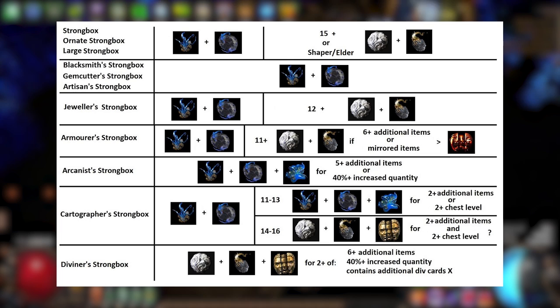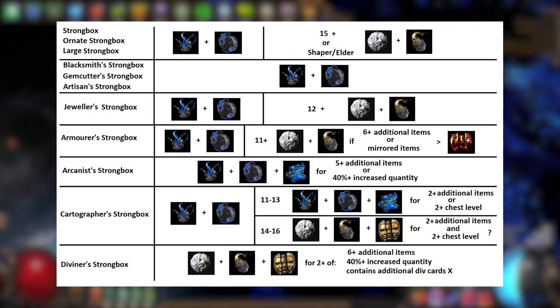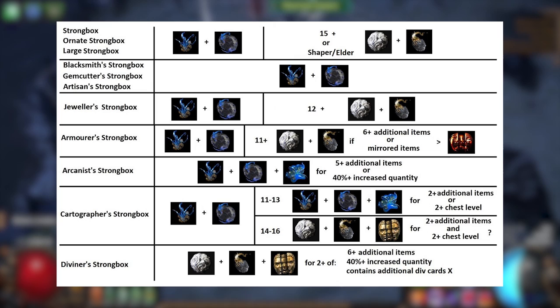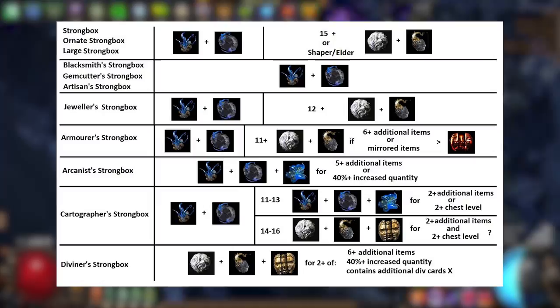For example, I will very rarely bother identifying regular, ornate, and large strongboxes, let alone crafting them. This also goes for blacksmith, armorer, and jeweler strongboxes as well, unless I'm in a high-tier Elder or Shaper map and feel the need to. I should add that rolling an armorer strongbox is definitely something to consider if you have the increased strongbox quantity sextant active, as 6-linked items are a surprisingly common outcome from doing so.